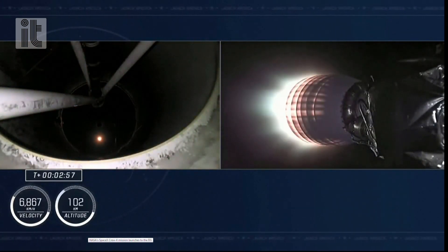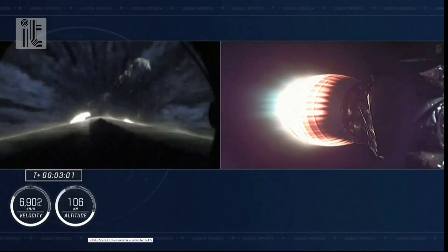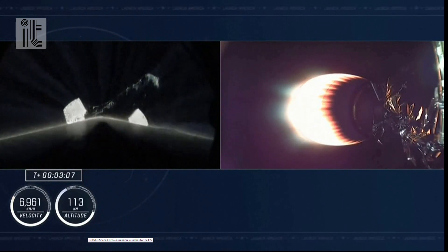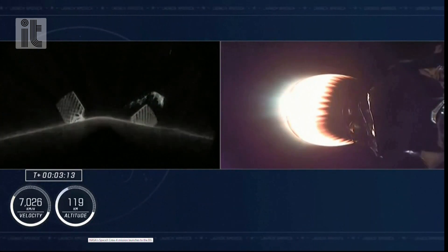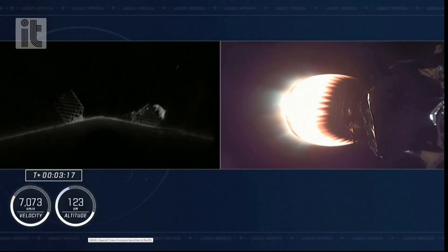You can see that second stage engine light. We're in two alpha, the second abort mode. The second stage is lit, continuing to carry the Crew-4 astronauts to orbit. This is a fantastic view — on the left-hand side, this is the first stage, now separated from the second stage, but still being illuminated by that single Merlin vacuum engine on the second stage on the right-hand side of your screen.